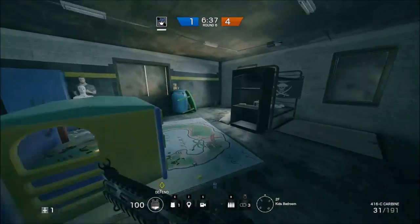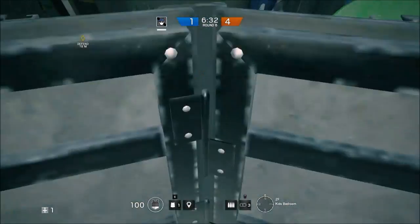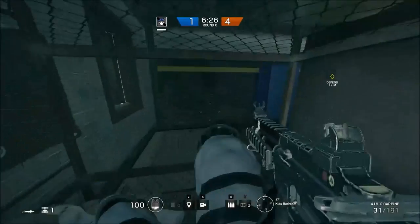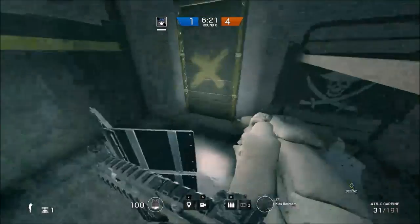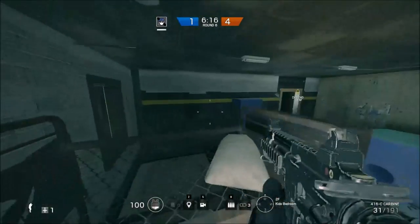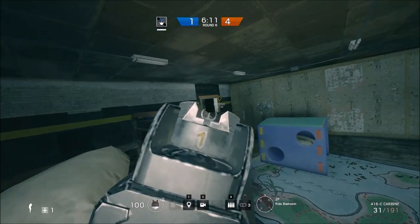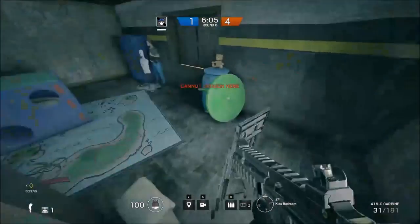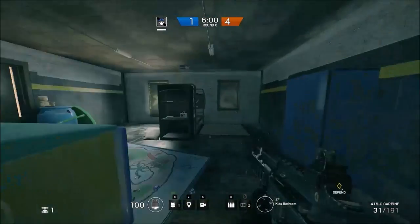Over here in this room, you can put a shield down facing outwards. You can vault over it facing this way and get onto this bunk bed here. Lean out from this side and kinda head glitch on it. Lay down and lean out from this side. That gives you a couple of tactical options in setting up in this room besides just using the shield or the bunk bed as cover.